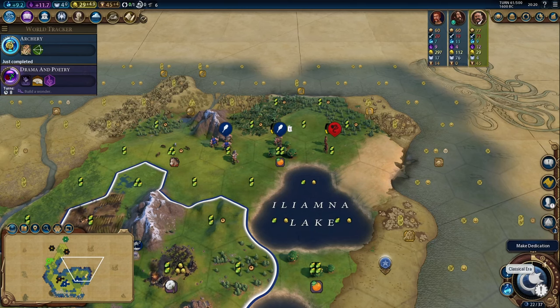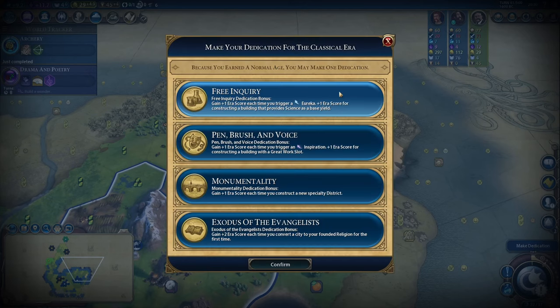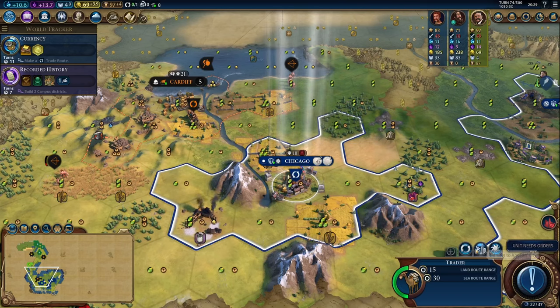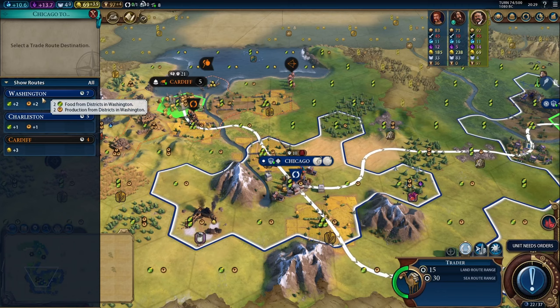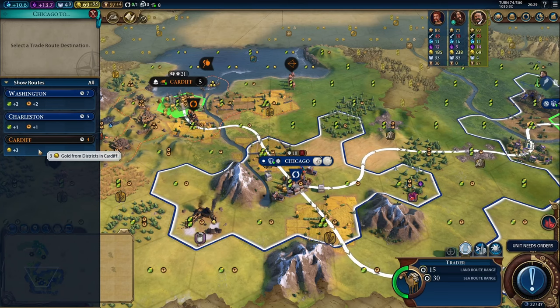We've now officially hit the classical era, which means it's time to make a dedication. This screen shows that all our citizens will exert one loyalty pressure. If we're in a golden age they exert more, in a dark age they produce less. We're going to go with pen, brush, and voice because we're going to start working on that theater district — there's an opportunity to get era score whenever we trigger an inspiration or build a building with a great work slot. Over in Chicago, we have completed a trader, so now we can make trade routes. Sending a trade route to Washington gives us plus two food and plus two production in Chicago.